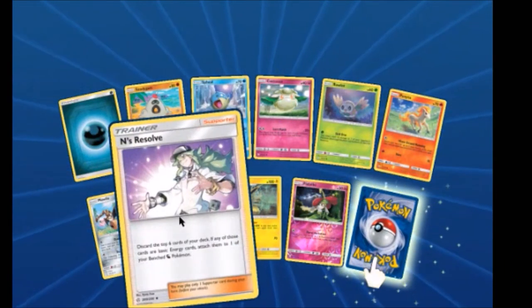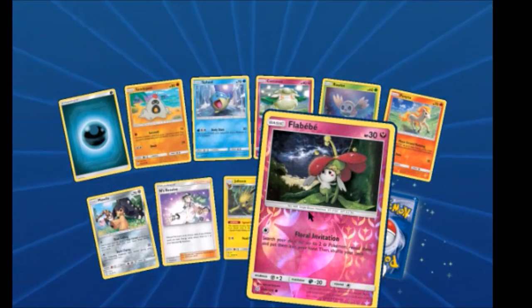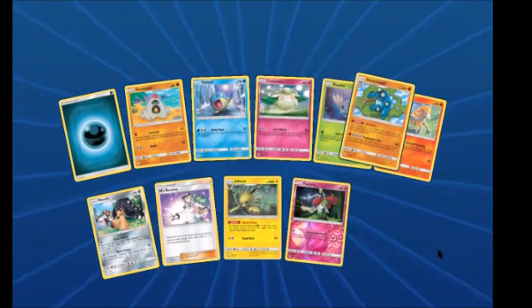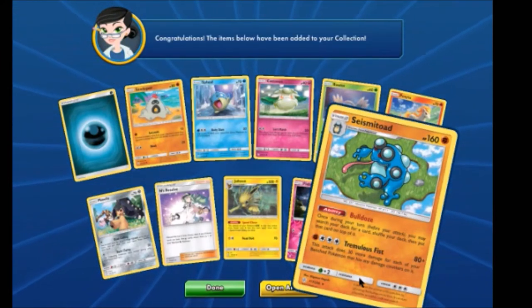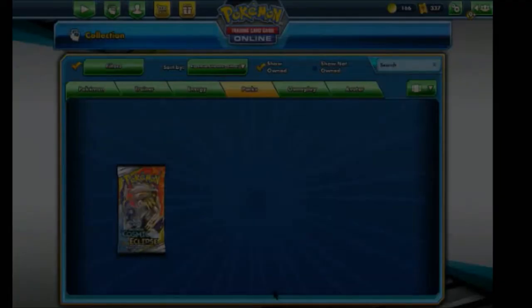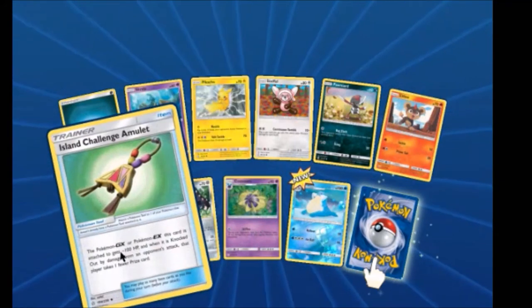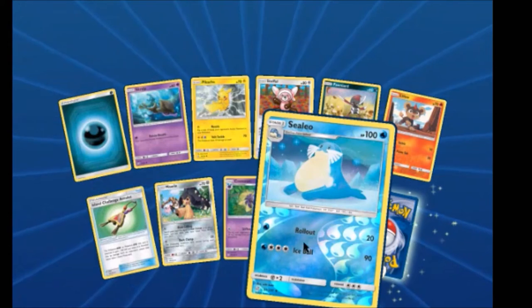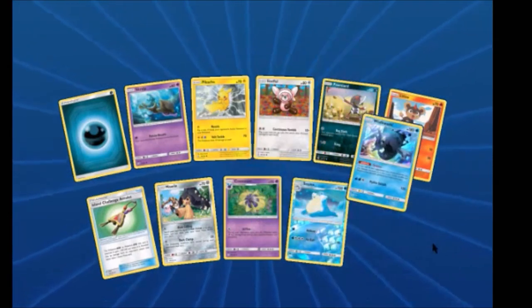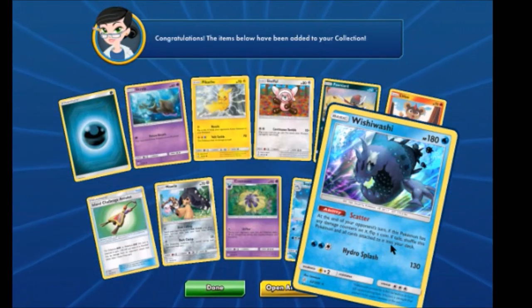Yeah, and a Seismitoad — cool! Seismitoad actually used to be a really good deck a long time ago in the Black and White era. We have an Allan Challenge Amulet, Cilio Reverse.